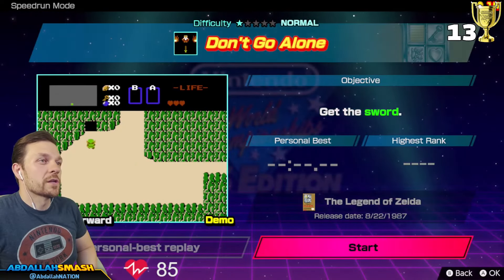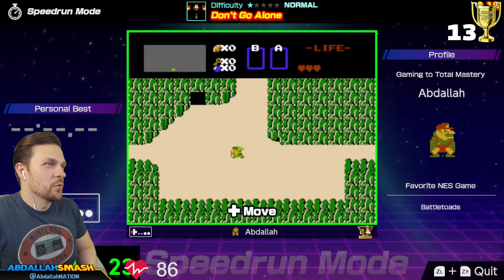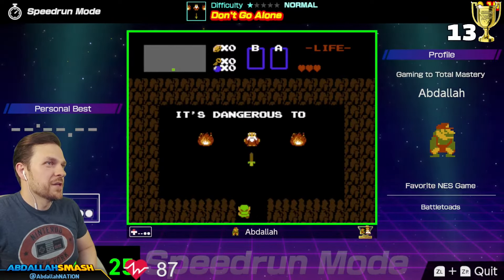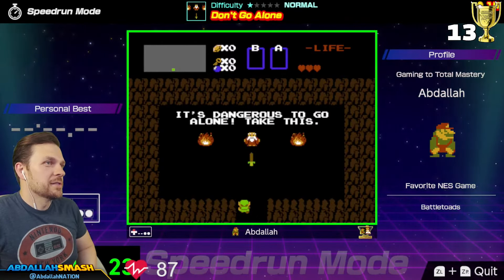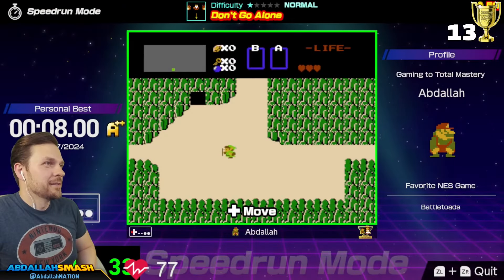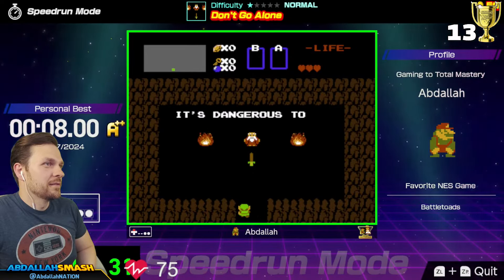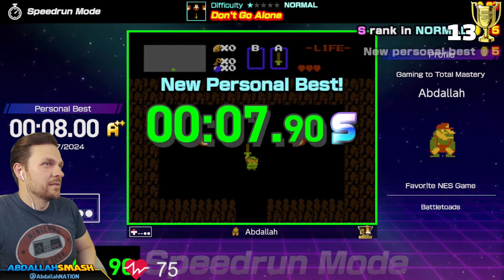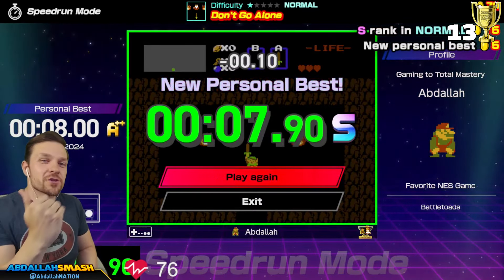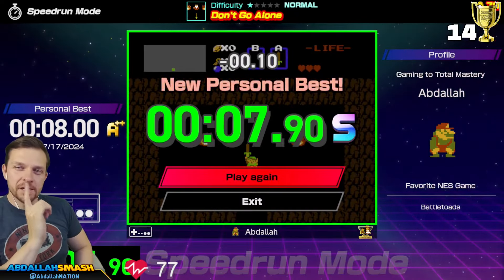This one's called Don't Go Alone — get the sword. That's easy. Just go inside there and you get the sword. Walk a couple steps this way and you jump in. It's dangerous to go alone, take this. So you don't go up as far and then turn into it — you can get it right at his head. There's your S-Rank. Easy mode, number 14. Super simple.